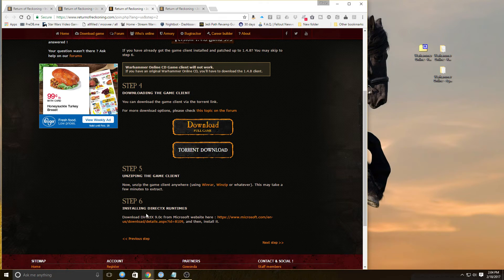It also says to install DirectX 9C runtimes from Microsoft. Since I'm running Windows 10, I'm going to try not to install this and see if it works. I did download it and copy it to the directory, but I'd rather not install another version of DirectX if I don't have to. If we need it, we'll find out and you'll know.